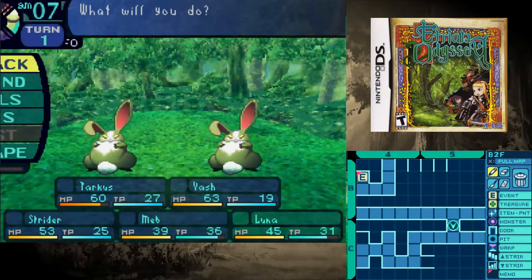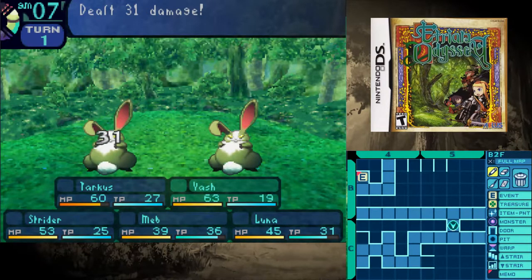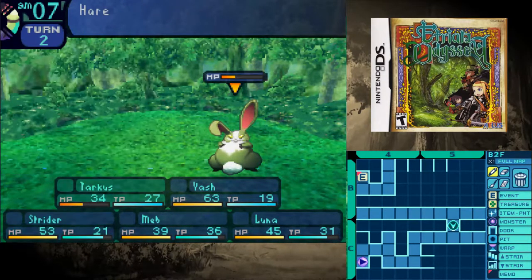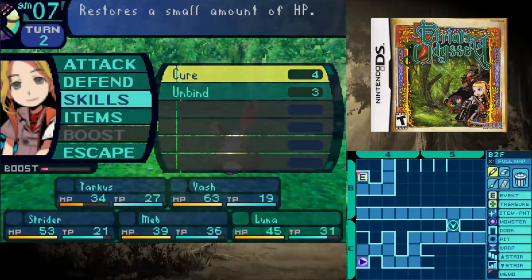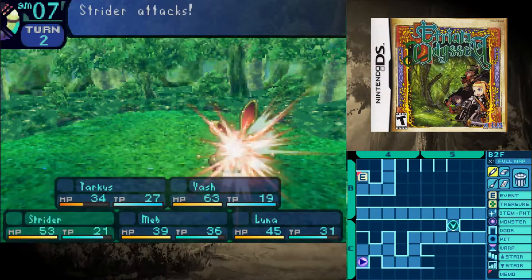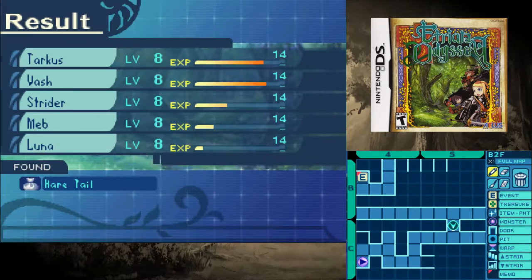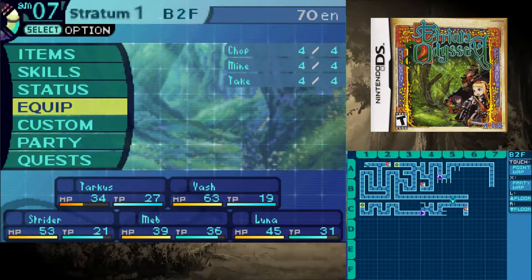Let's two-shot this one and see how much damage that does. These guys aren't too bad — they do pretty reasonable damage but it's not the end of the world. Let's see if they can kill Tarkus before the bunny rabbit dies. We're not looking to push super far into the dungeon here.